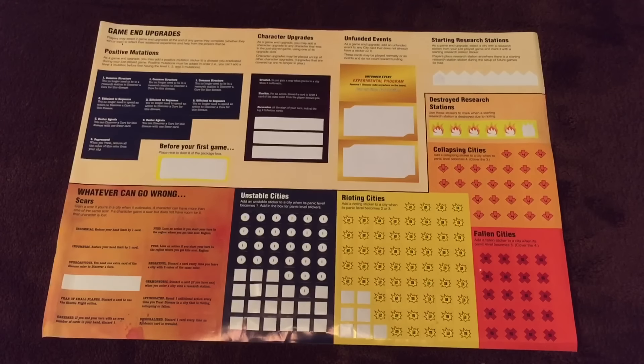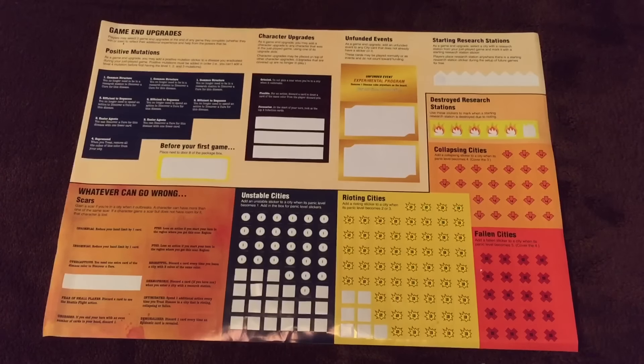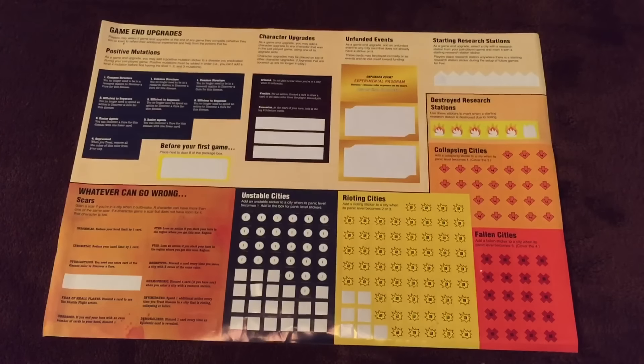For starting research stations, select a city that currently has a research station at the end of your most recent game, and add a starting research station sticker near that city. From now on, a research station will start there. Do not place it inside the panic level box — place it near the city, similar to how Atlanta is already set up. With character upgrades, add an upgrade to a character. If you run out of room you can cover up previous upgrades. You can only upgrade characters that were used in the current game — you cannot upgrade characters still in the box to make them more useful later.